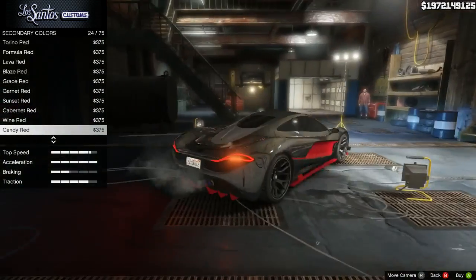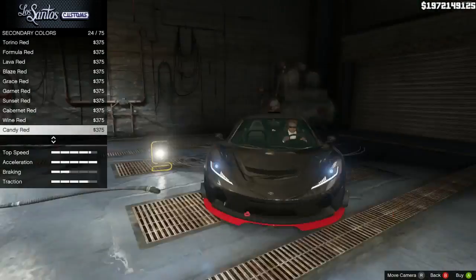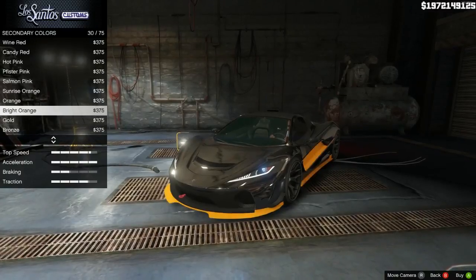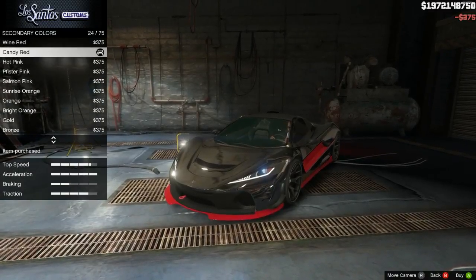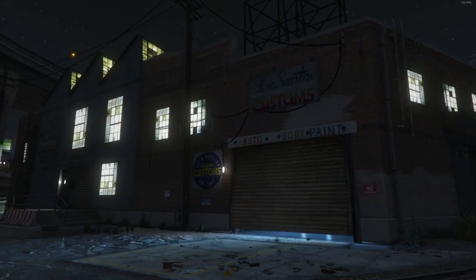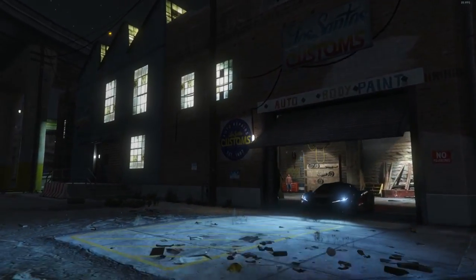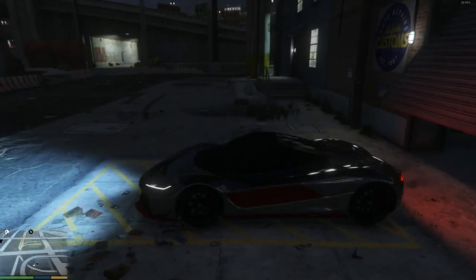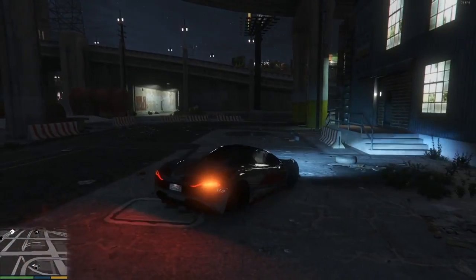Candy red! Candy red — now that does look nice, you cannot say that doesn't look nice. Let's go with candy red. Holy shit, let's go take this for a little joyride. I swear to god this car just looks absolutely amazing.